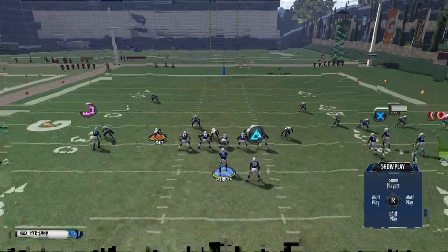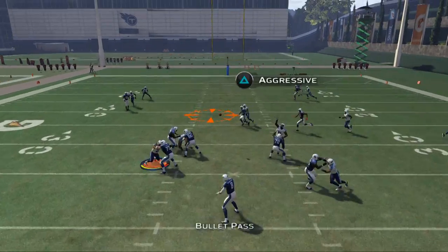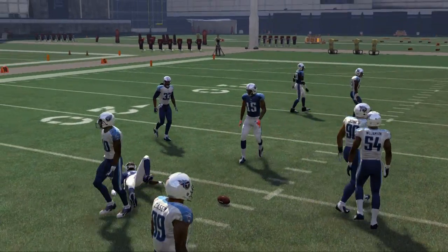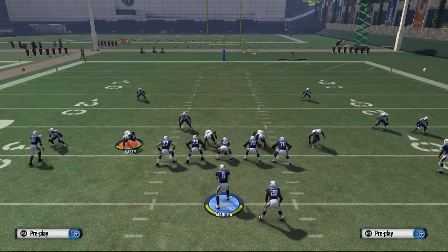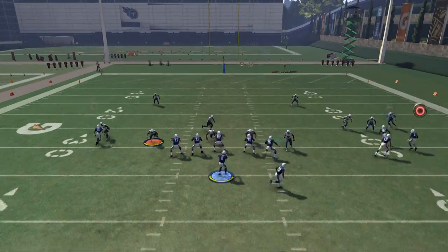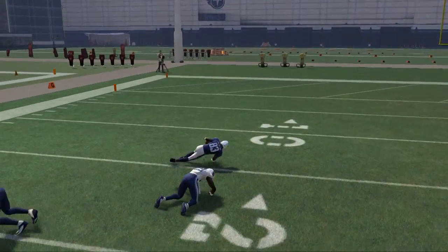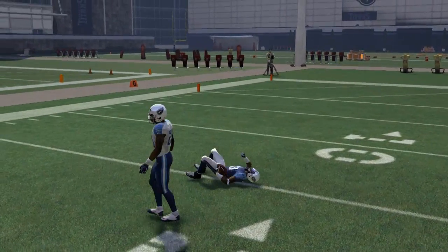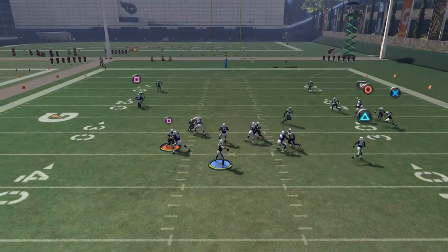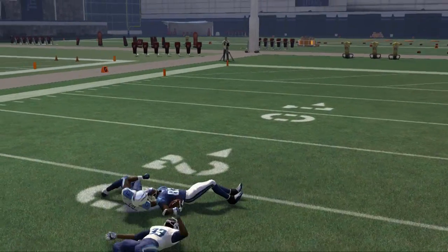The reads are fairly simple — we're going to read the bunch side to the right, and we're mainly looking at the drag primarily. That's the main one; normally this will come open against man-to-man coverage. His hitch route is also going to be nice against man, especially press man. I like to use a low pass lead — you do that by holding the left trigger down. With Mariota's great short accuracy, I'm going to hold the left trigger and hit Harry Douglas for the hitch pattern.